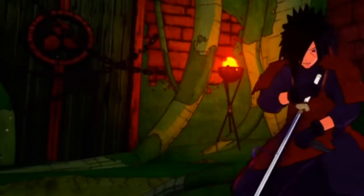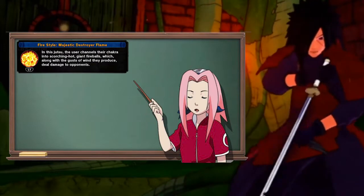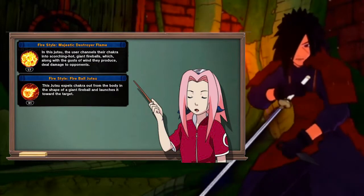Without wasting any time, we're going to get straight into it. The build that we're going to be running today is the Fire Style Majestic Destroyer Flame, Fire Style Fireball Jutsu, and the Heaven Concealed.